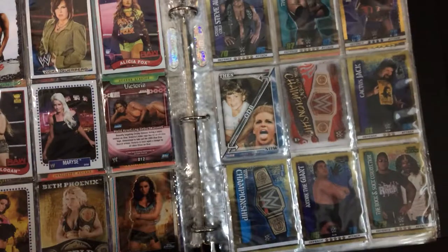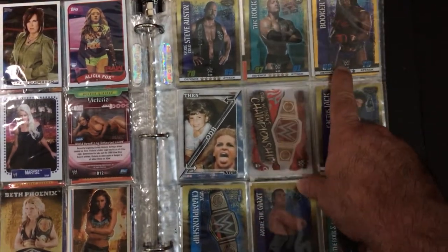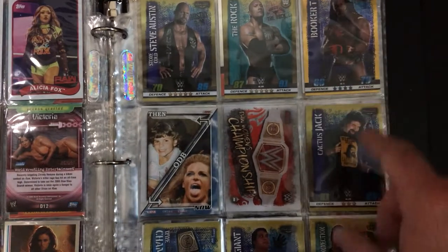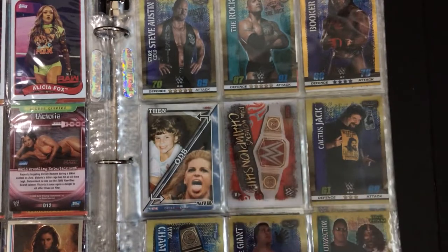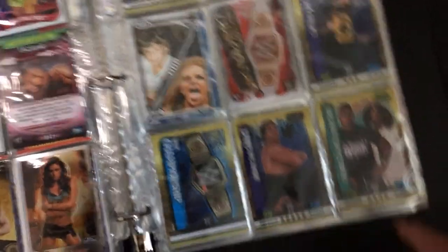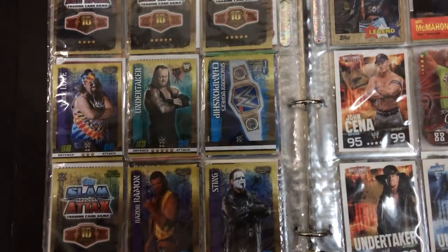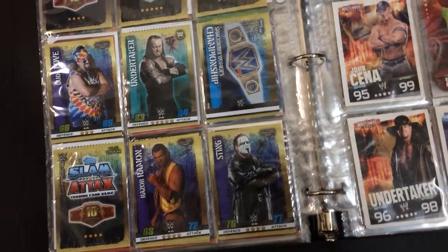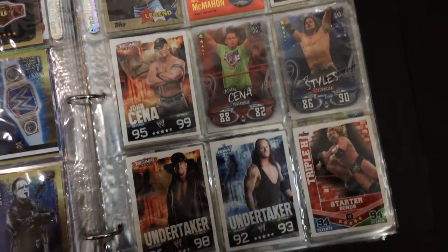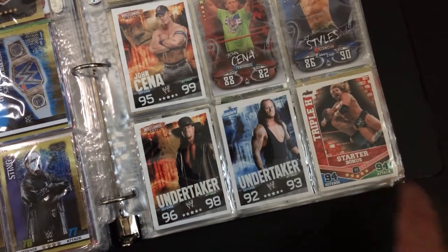Going back into Slam Attacks — we got Stone Cold at 70/85. Batista at 87/91. Booker T 58 — looks like 68/78. Then you got the championship cards — I don't think they do anything. There's a Jack championship card, another championship. Got Andre down here, they have a Rock and Sock Connection. Undertaker over here. Razor. Sting. Some more collectibles then we got Cena, AJ Styles, Taker. And a starter bonus 94/94. Triple H.